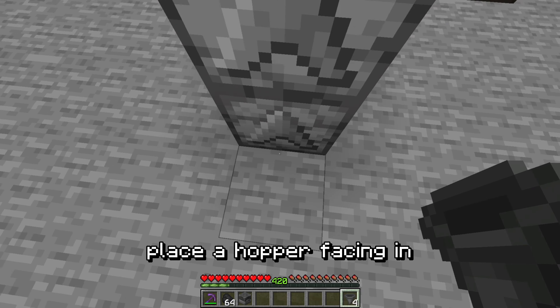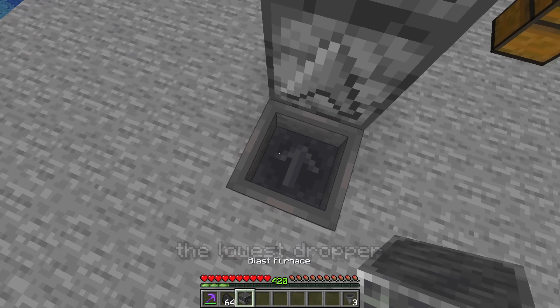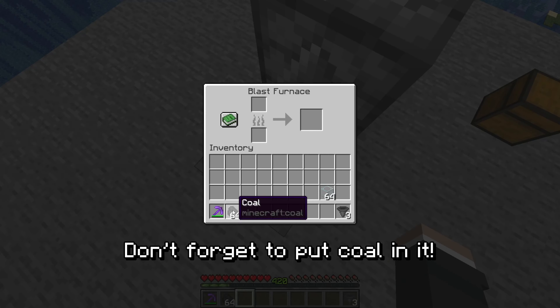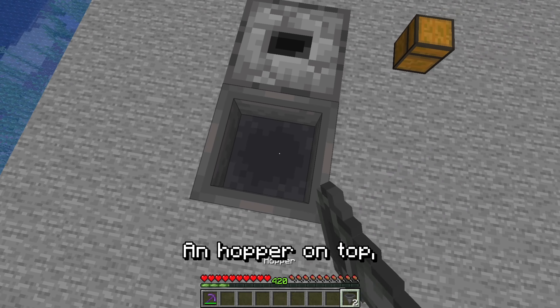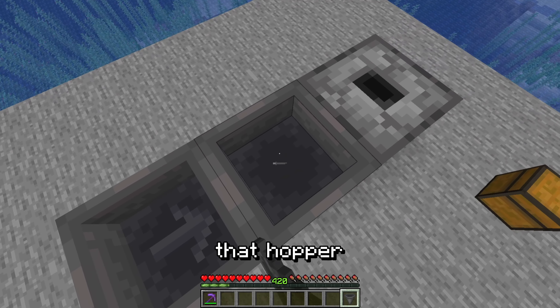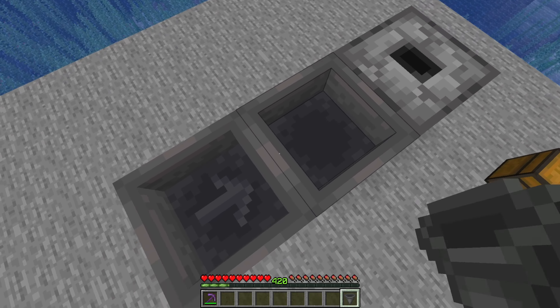On the other side, place a hopper facing in the lowest dropper, the blast furnace — don't forget to put coal in it — a hopper on top, a hopper facing in that hopper, and another hopper on top of that.